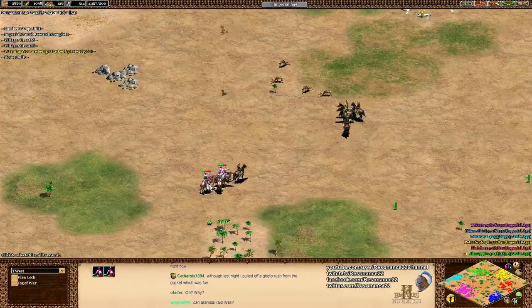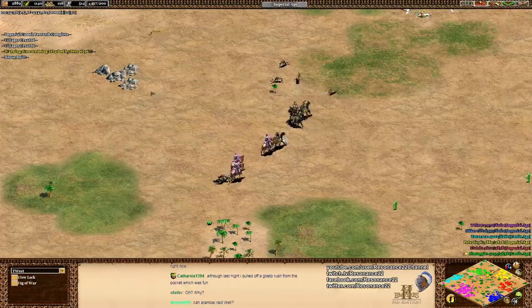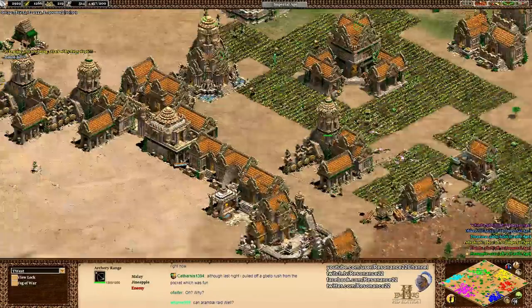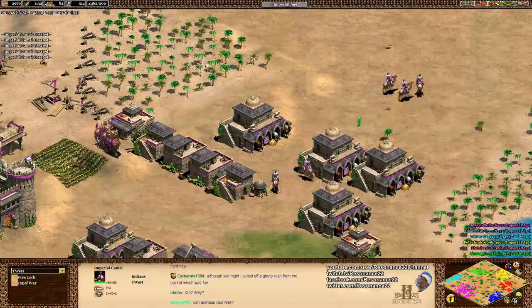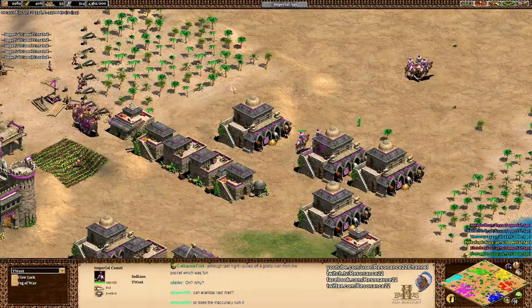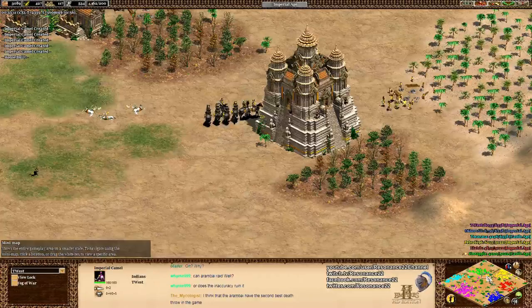Particularly valuable versus things like Imperial Camels - you need something to keep the Imperial Camels from getting there. Kanye West is just so strong, and this is one of the many reasons why the Indians ended up losing their Arbalest upgrade - as if they needed more than what they had.